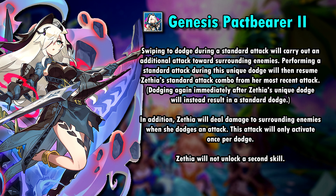But Sephia's unique kit doesn't end here. When Sephia dodges an attack during a combo, she will do an additional attack while dodging, and then you're actually able to continue your combo chain. If you dodge right again after using this special dodge, it will be a normal one though. And if you dodge an attack like a red marker, for example, Sephia also deals damage to surrounding enemies. This will only activate once per dodge.